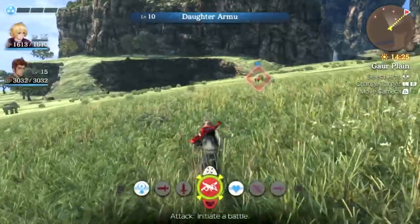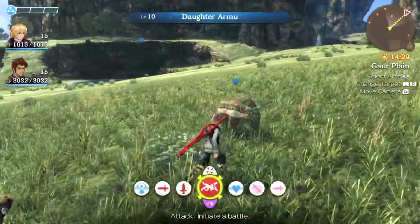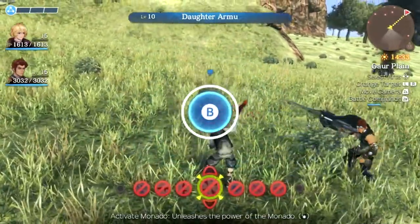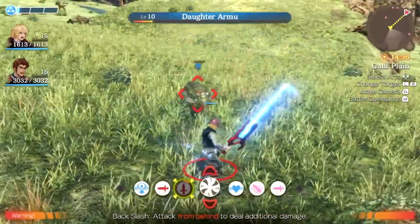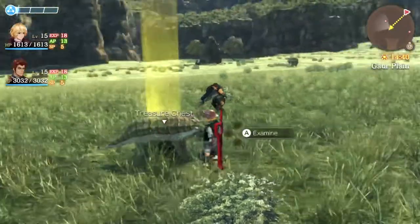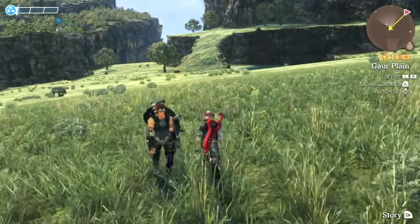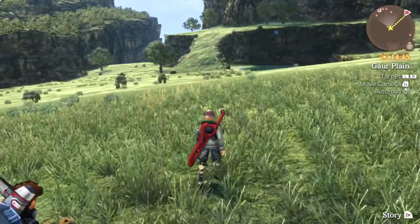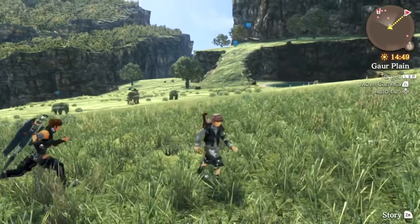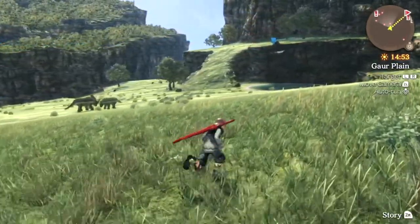A daughter — oh, look at how little it is. He's so cute. Let's kill this stupid thing. Oh my God, I did so much damage. The reason I want to lower levels and stuff — and I'm so glad they included it in this game — is that when you overlevel, when you fight enemies, it actually lowers the rewards you get from them, especially in the AP and SP department.